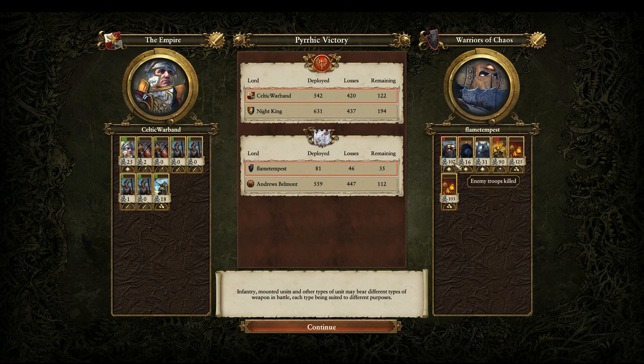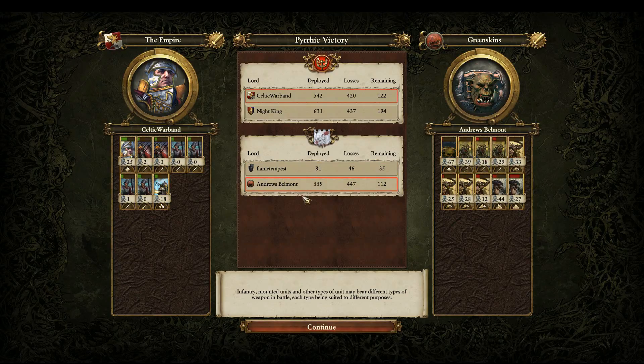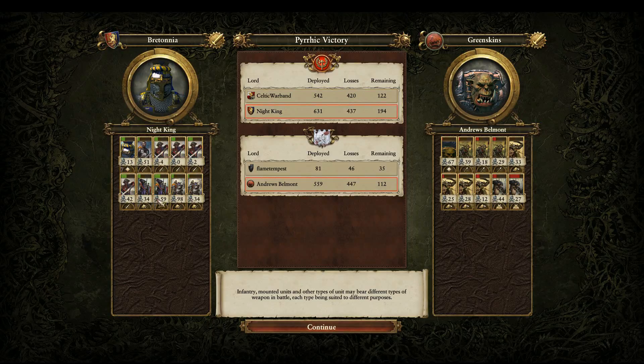The Exalted Hero doing pretty good, and then Archeon getting 107. Andrews Belmont playing as the Greenskins — Grimgor Ironhide getting almost 70 kills, not bad. Zork Boar Boys did okay; they would have been more effective if they hadn't got caught against Bretonnian Cav. The Giants did pretty well too — that downhill charge into the Men-at-Arms was pretty deadly. Hopefully you enjoyed this, guys. Be sure to like, comment, and subscribe if you'd like to see more Total War Warhammer content, and like my Facebook and Instagram pages if you want to see today's screenshots. As always, we'll see you in the next one.